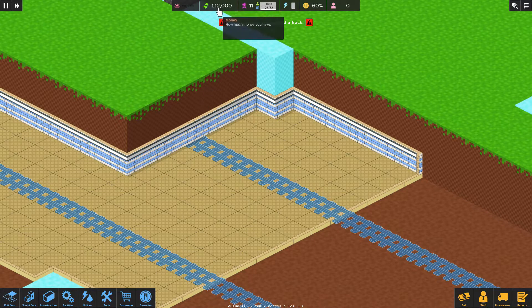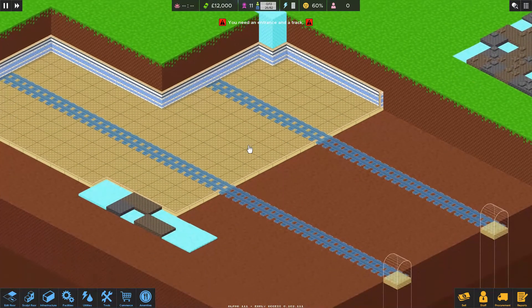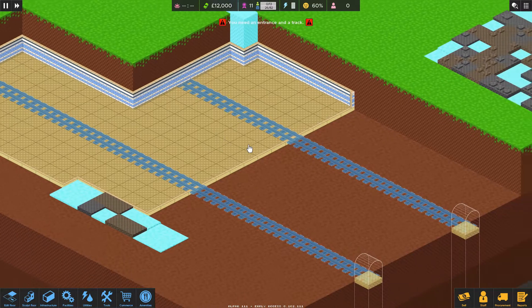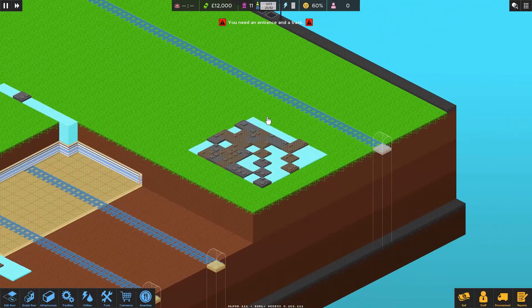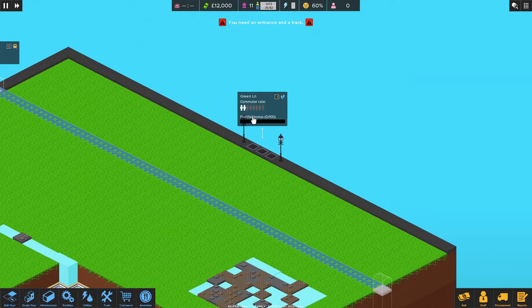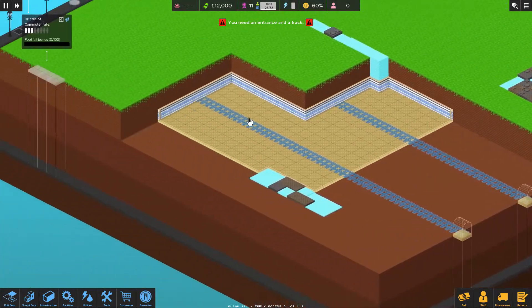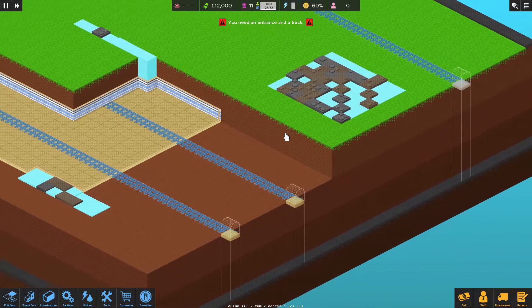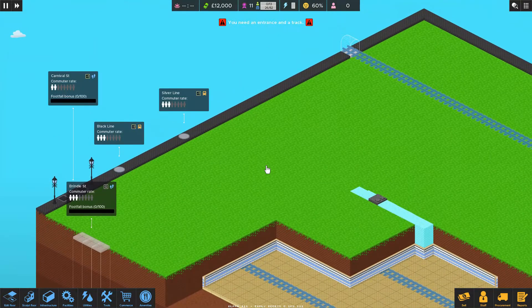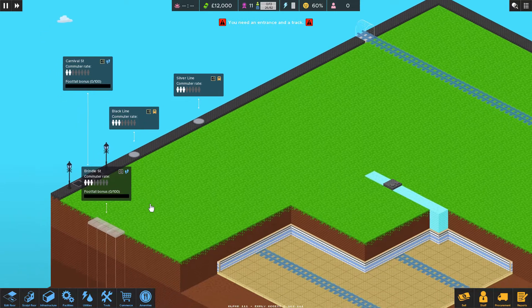Our money on the other hand is kept separate, so whatever we made back then is kept in that station's bank and we have a fresh bank of twelve thousand pounds here. Let's look at this beast. We're dealing with some more complex stuff now — our pre-made station is right here in the middle, already embedded in these tracks. We've got Carnival Street and Brindle Street.